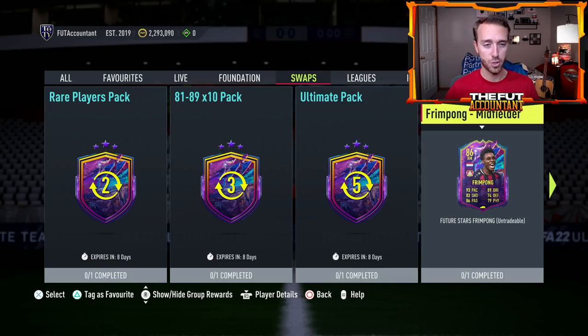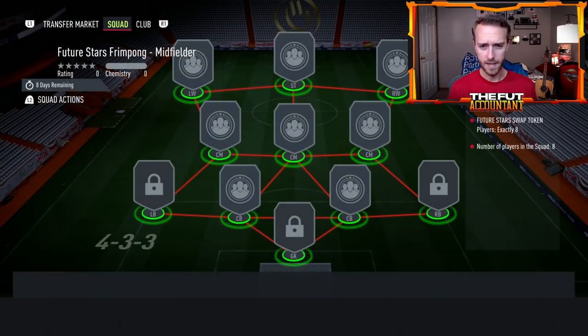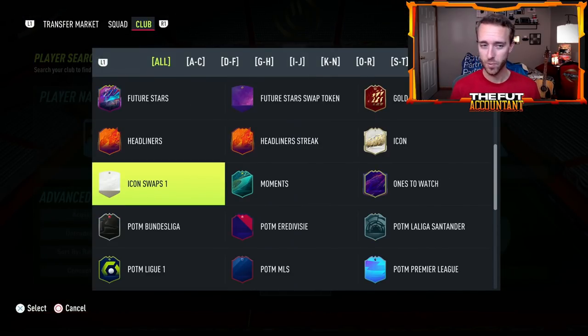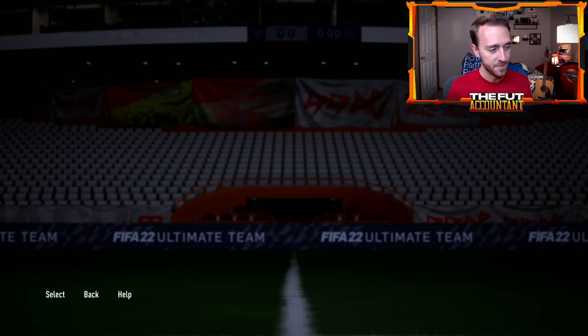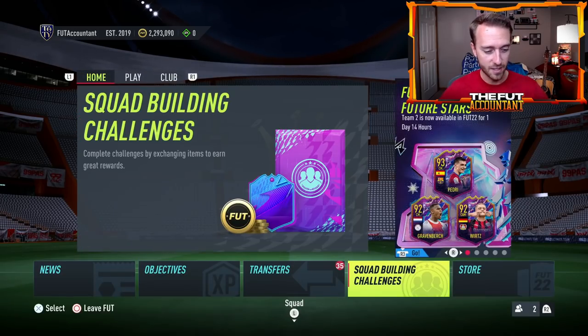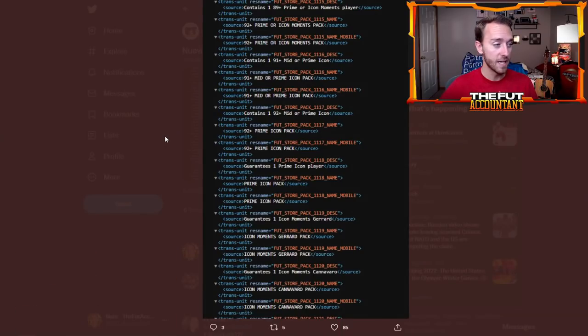One thing that will really tell us for sure when icon swaps is starting is when they add that swaps token to the code. As of right now, if you go in and look at the card types available to put into any SBCs, there's only icon swaps one. When we start to see icon swaps two added to the database, that's when we'll know icon swaps two is very, very close. Including prime icon moments in these packs, I really think that icon moments could be this weekend — if not this weekend, then next weekend. So just be prepared on how the icon market might change because of that.